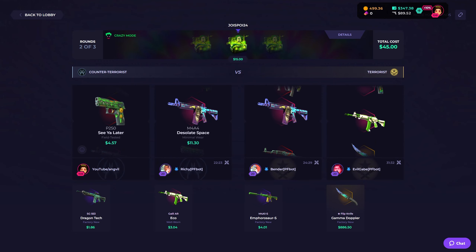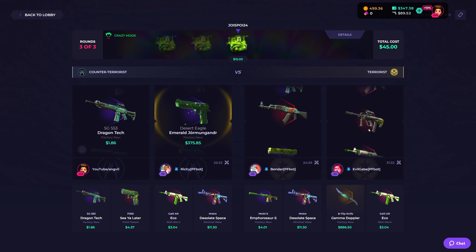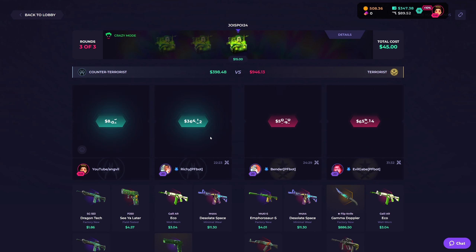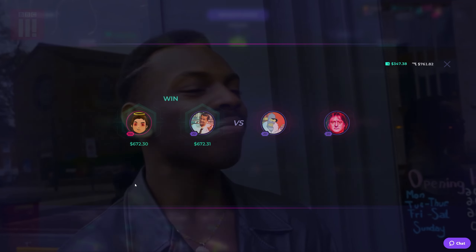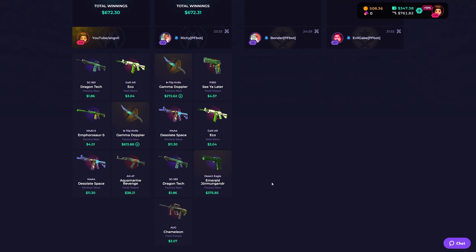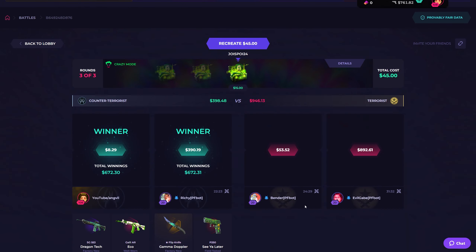If we don't pull anything crazy this should still be our W. Okay, okay — we still win it! Richie with the pull, man — Gamma Doppler flip knife and the emerald Yormungandr. Let's freaking get it, boys!